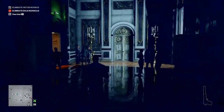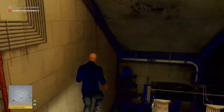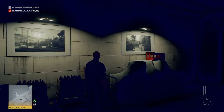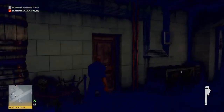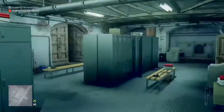Once we have that, we're going to retrace our steps back to the entrance hall and make our way down into the basement. Down here we're going to collect a few items. At the bottom of the stairs we're going to turn left, grab the wrench, then make our way into the changing rooms around to our left and grab the palace staff outfit.